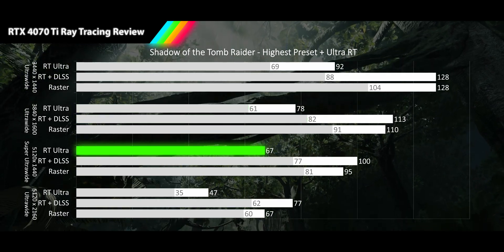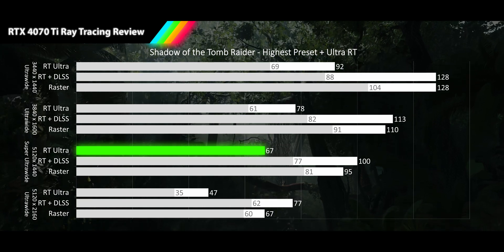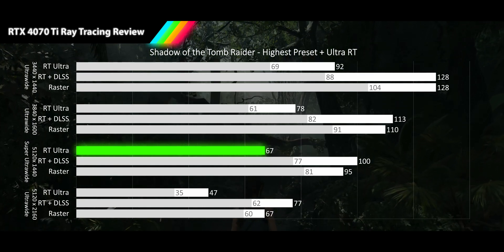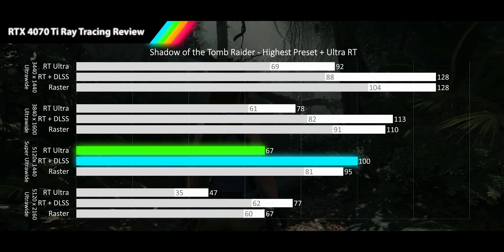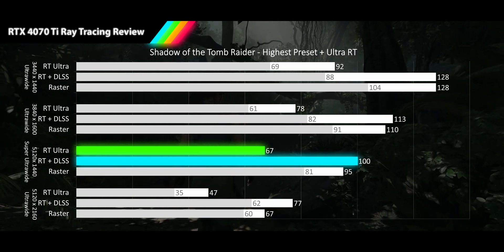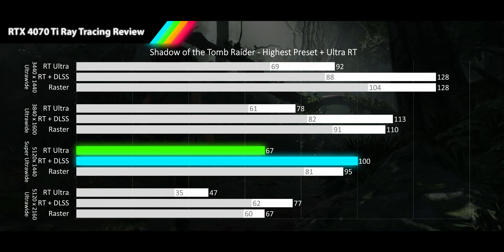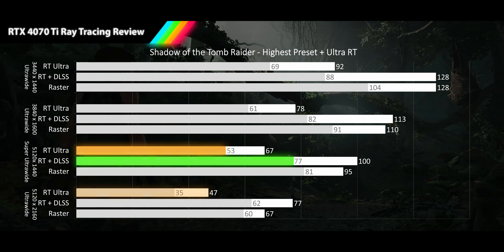At our 5120x1440p Super Alt-Wide resolution, the RT results maintain a smooth refresh rate at 67 FPS average, 29% slower than raster. Turning on DLSS quality delivers 49% more performance, knocking things back into high refresh rates — faster than the average, with a 1% low now close to the raster result.